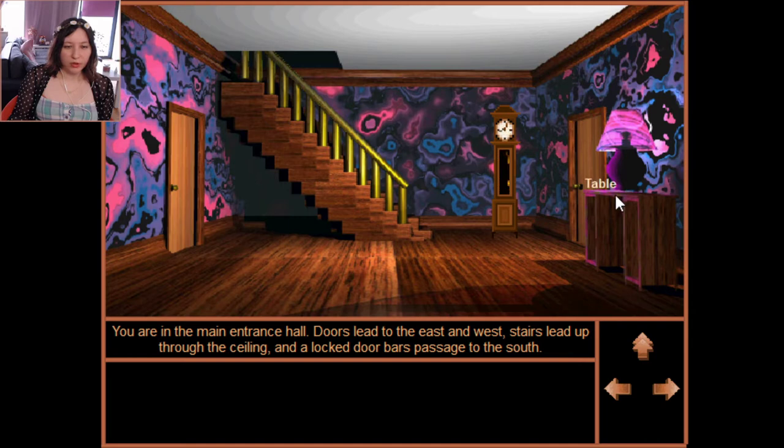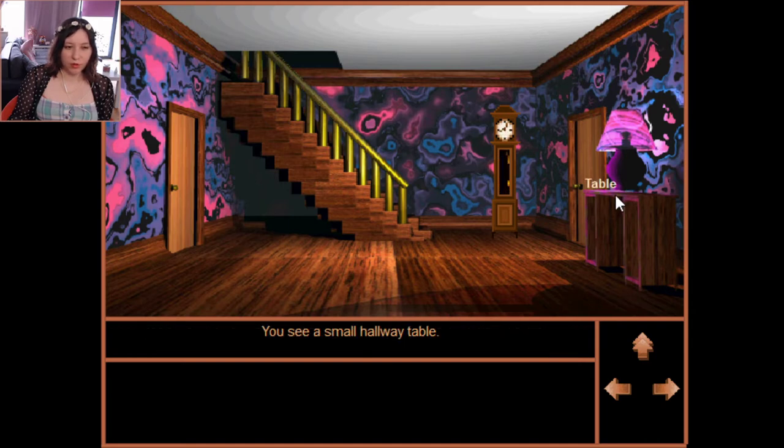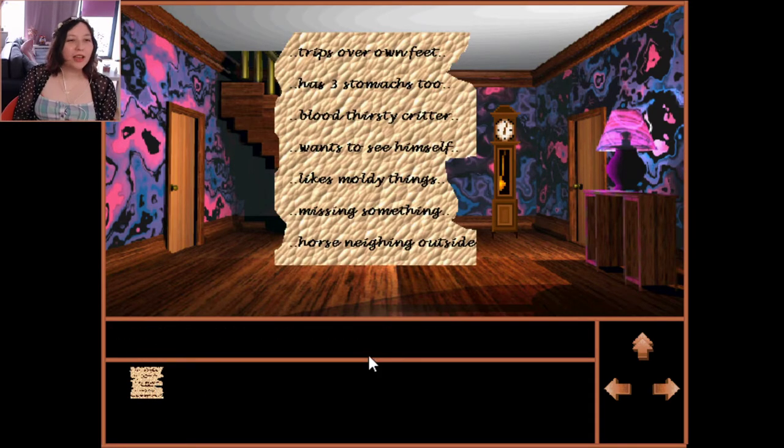Left click is looking at things, right click is using things. There's a small hallway table — let's open it. You find a torn, wrinkled note. Double right click to read it. I can barely read that: 'trips our own feet, has three stomachs, blood-thirsty critter wants to see himself, likes moldy things, missing something, horse hanging outside.' Not really sure what that's supposed to be.